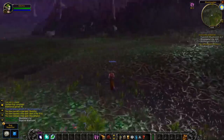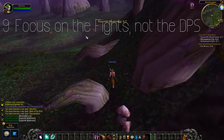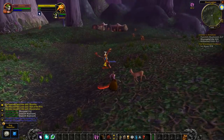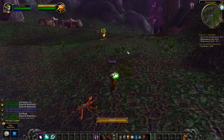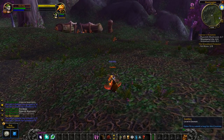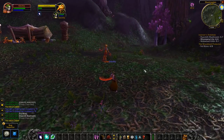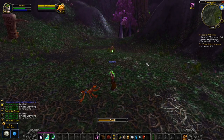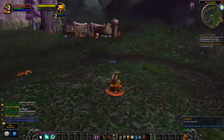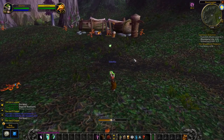Don't be a slave to DPS meters — they don't really matter. Some bosses require mages to be decursing, and hunters need to watch for enrages or kite mobs around. The bosses will die. The best thing you can do is stay alive and help your raid. Your DPS matters, but not in the same sense as on a fight where you're trying to burst a boss down before an enrage timer. You have time to kill these bosses — just make sure you survive, as that is the most important thing.